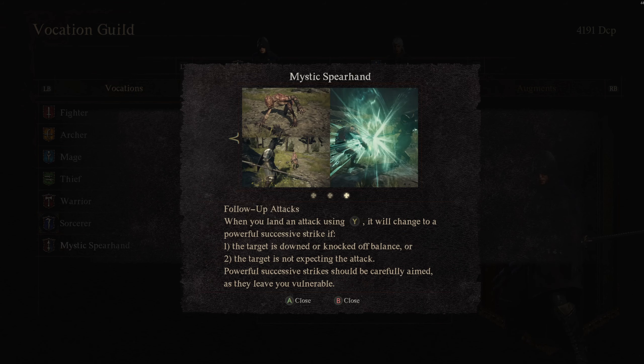You're gonna have a little cutscene play whenever you defeat the dragon, showing who you want to talk to. Once you're able to, Sigurd is gonna be pretty much right there. You can ask about his manner of fighting, and right then and there you have unlocked the mystic spear hand.